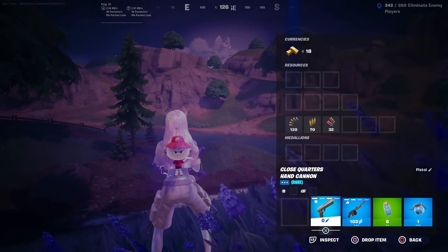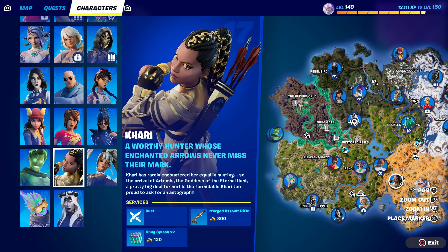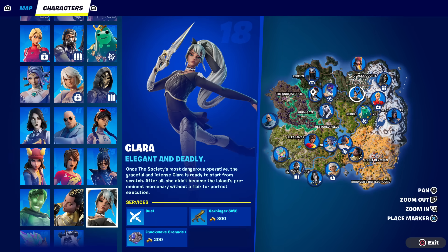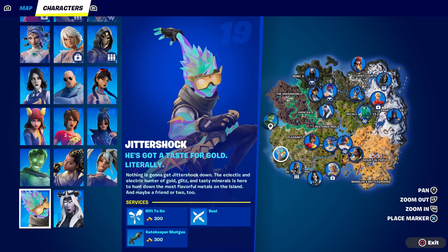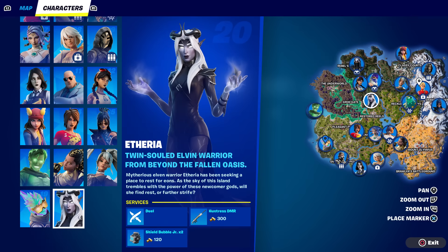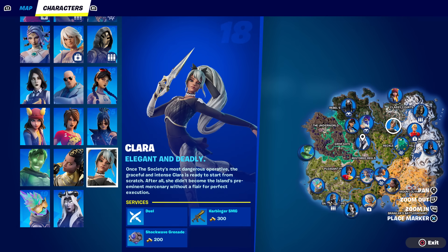The Avatar mythic is not in the game yet, but the Deagle and mythic drum gun are. I found all five of the new NPCs: Shade Midas sells the mythic drum gun and can patch you up for 100 gold. Kari lets you duel her and sells a Warforged AR or chug splash. Clara is significant — she's a special offer skin, lets you duel, and sells shockwave grenades located northwest of Reckless. Jitter Shock is northwest of Snooty and sells a Gatekeeper shotgun. Etherea is north of Restored Reels and sells the shield bubble Jr for 120 gold — a highlight for me. Clara is by far the best NPC.